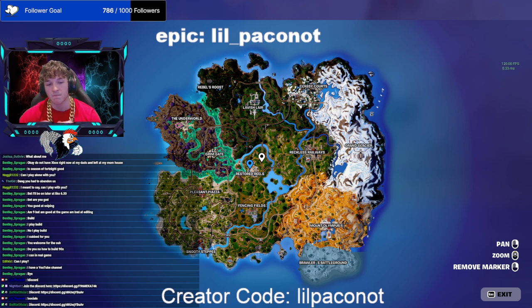Once you get that location mastered and find all the loot paths, you can loot up and then rotate to Grim Gate almost immediately and get the mythic shotgun. That is the best shotgun in the game — much better than the Frenzy Auto and it's extremely overpowered. You can also get Zeus's mythic from the gold chests at Grim Gate.